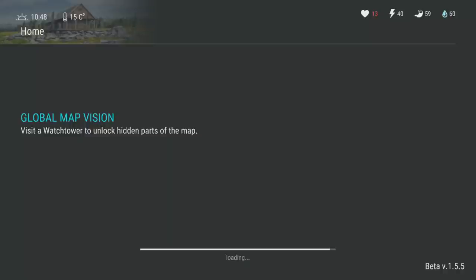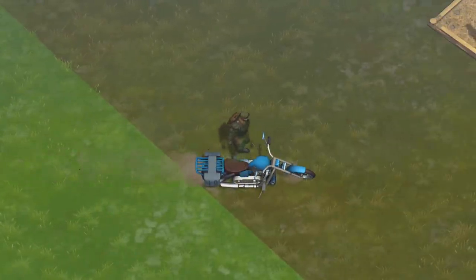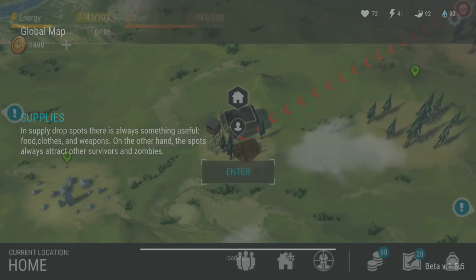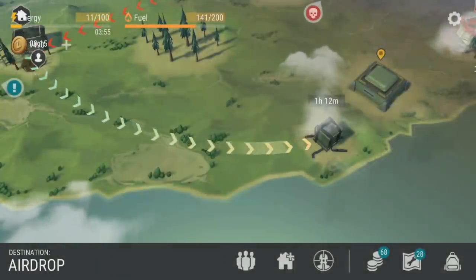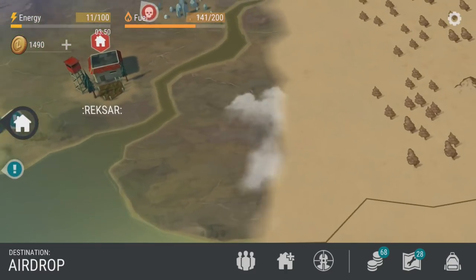I'm gonna do the dirty work off-screen and then we'll head to that airdrop. We're ready to go — we used up some fuel but we should be good. From there, hopefully we'll deplete a ton of energy. What I'm really hoping for is a plane crash — plane crashes are by far the most amazing thing ever. In the meantime, we'll run to the airdrop right by Bunker Alpha.